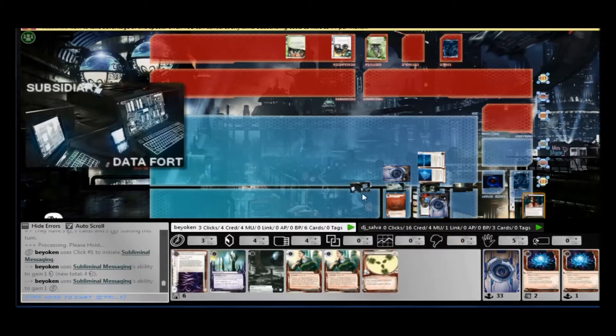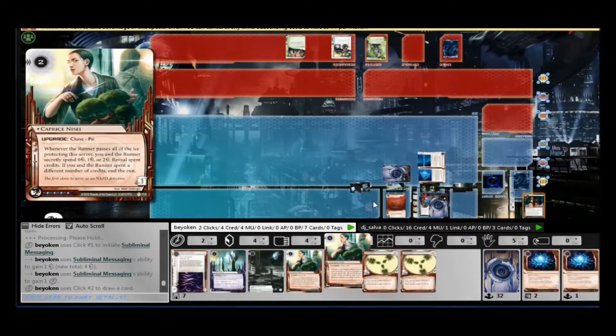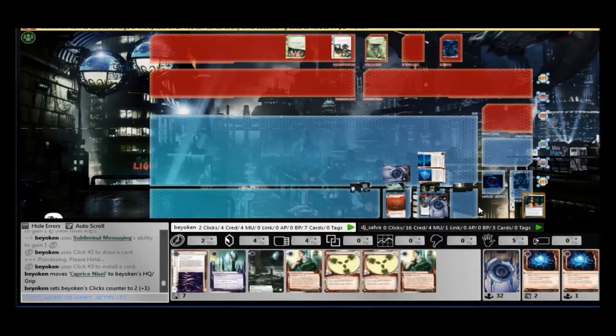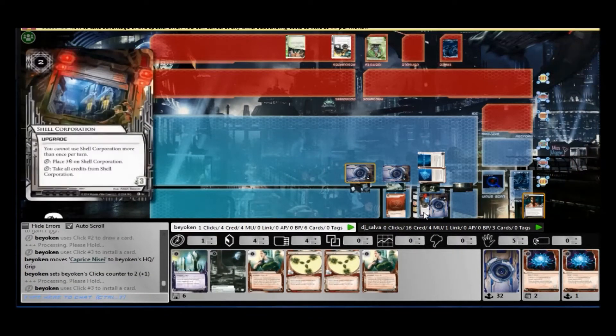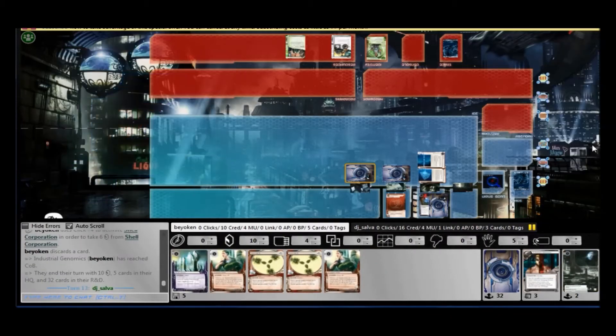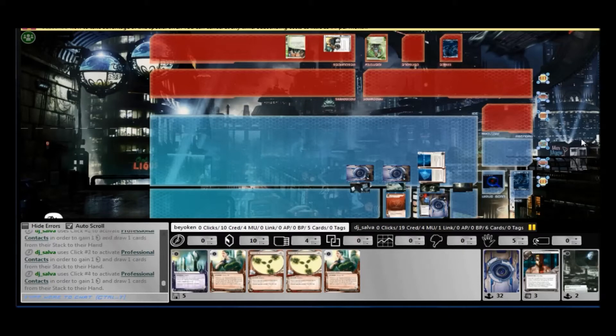Subliminal Messaging bounces back to my hand because he didn't run — this is huge. Subliminal Messaging is good for 2 things: you can either use it to get money, which I really need here, hence I played it for money; or you can just discard it normally, which will give you face-down cards in Archives, making it taxing. This is why Subliminal is a core card in Industrial Genomics, just as Oversight AI is in BlueSun. I hit Shell Corporation again — now I think there are 6 credits on it. I discard the Melange.